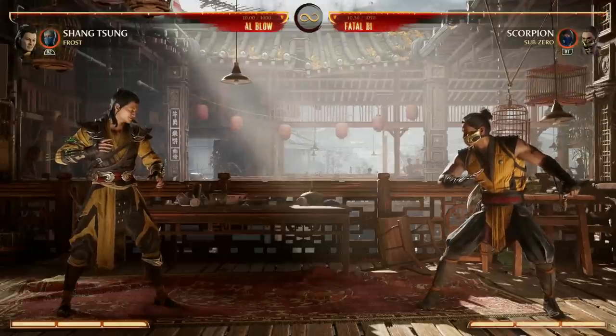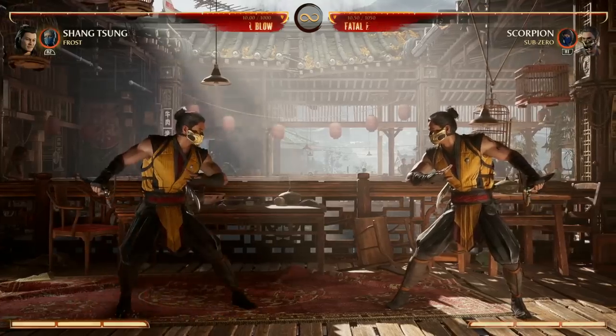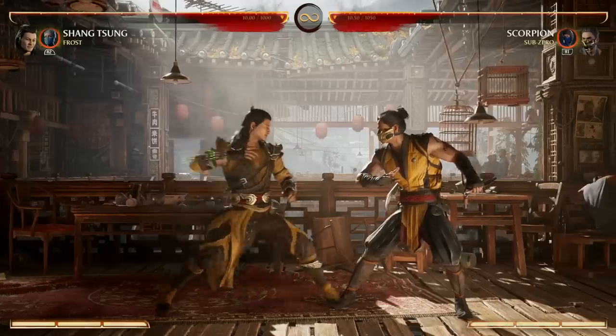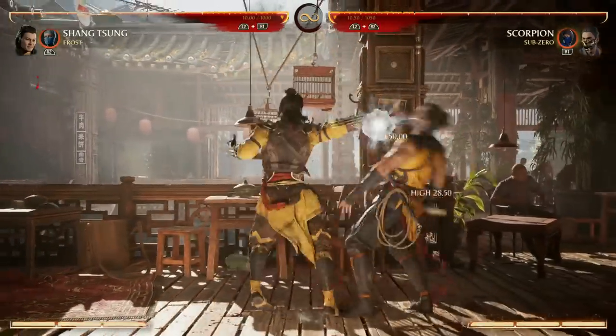His biggest gimmick is literally changing himself between old and young, throwing your opponent off guard, and of course changing into your opponent. With some lows, we have our back two, two, three — that's a nice low, but again kind of an ender, not really a combo starter unfortunately.